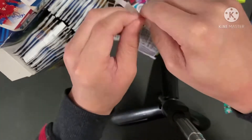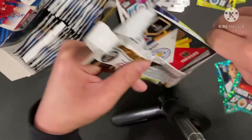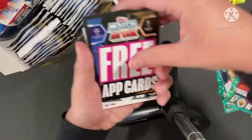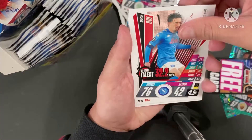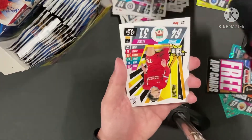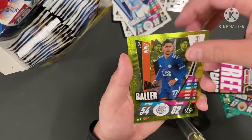These packs are hard to open. I'll open them from the bottom from now on. Another security tag! So we have Ajeti Squad Update, Rui Top Speed Talent, Kimmich Position Switch, Mendy Action Highlights, Williams Time to Shine, Zenchenko Squad Update, and Paris Baller.